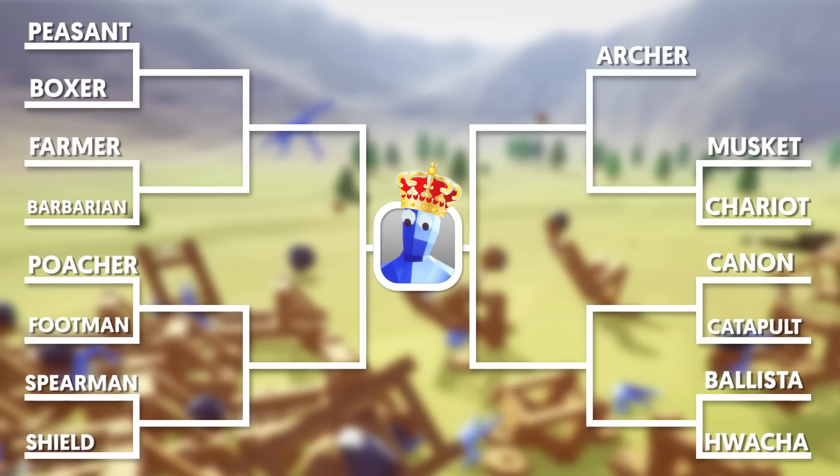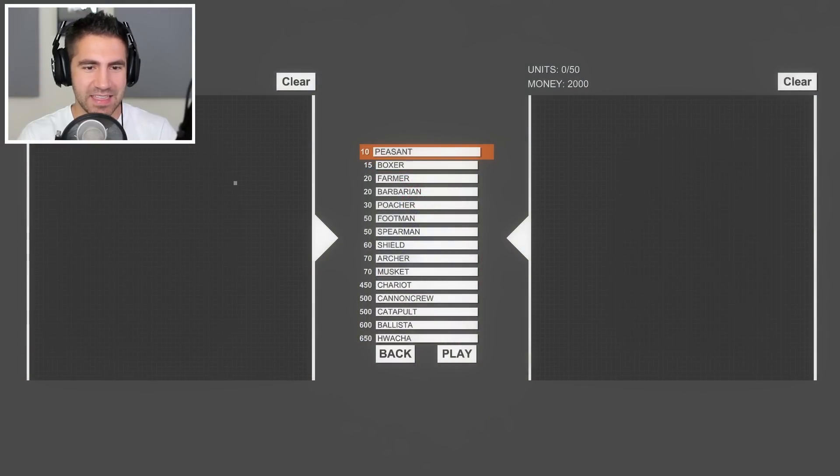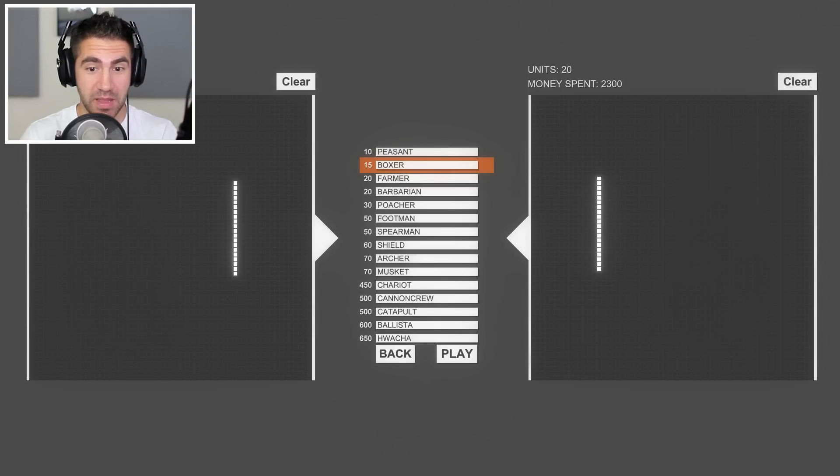I got this all down on my iPad — first round we got peasant versus boxer. To be honest I think I know who's gonna win this. The most fair way to do it is just put them in a straight line, 20 versus 20. Here we go — 20 peasants, 20 boxers. Peasants first, boxers — place your bets!